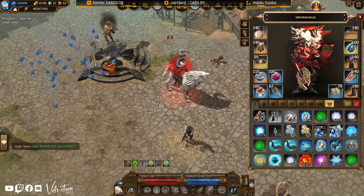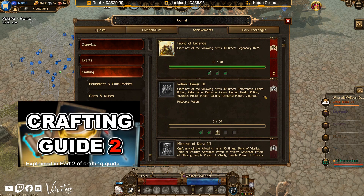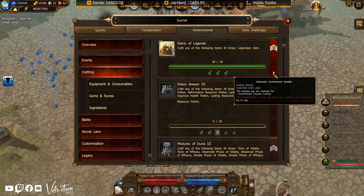To unlock Enchantment Transfer Crafting, you need to finish the achievement Fabric of Legends, where you'll need to use Rarity Upgrade Crafting to make 30 legendary items. You can check on this with default hotkey Q.